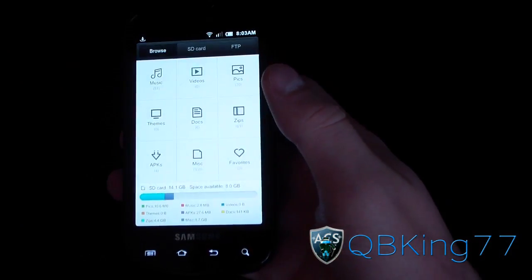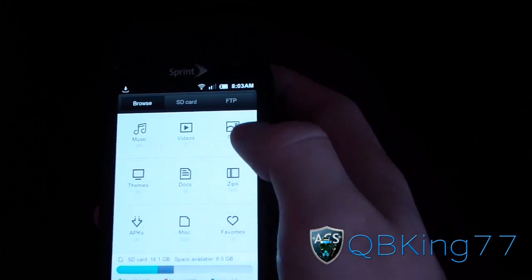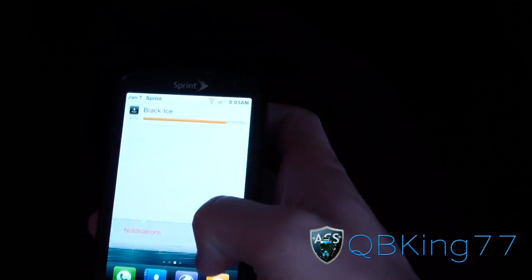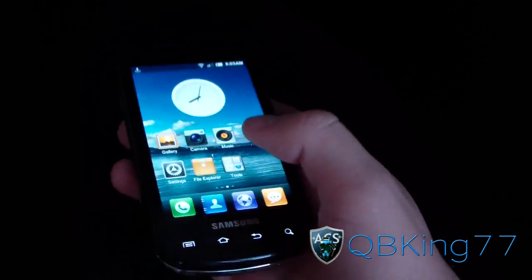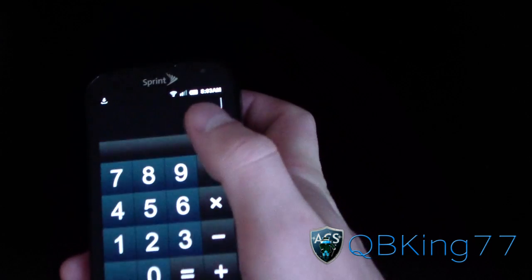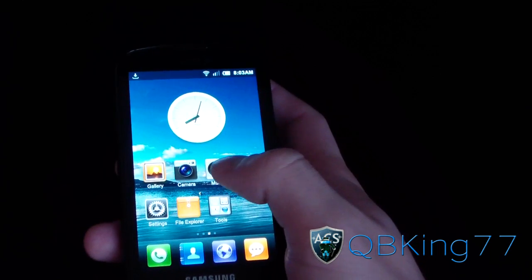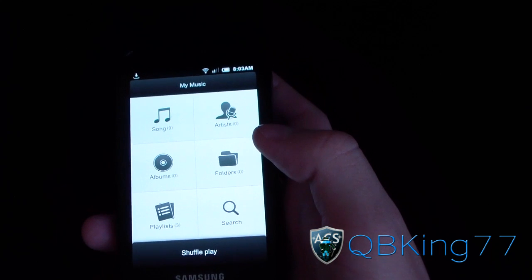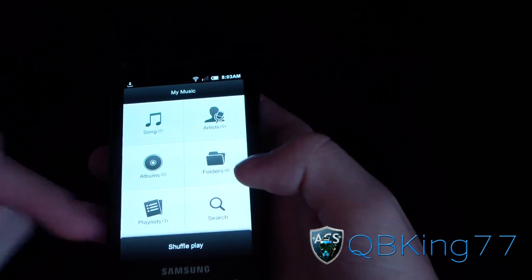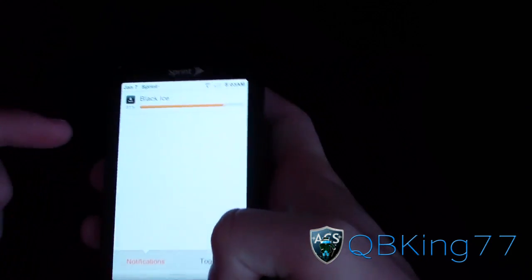There's a native file explorer — pretty cool. It tells you how much space you have and recognizes whether something is a music file, video file, picture, ZIP file, APK, etc. You can set up folders as well — I've got a Tools folder with voice dialer, calculator, clock, and backup. Just click and drag apps into a folder. The MIUI music app is also very nice: songs, artists, albums, folders, playlists, search. You can hit shuffle play, which is great.